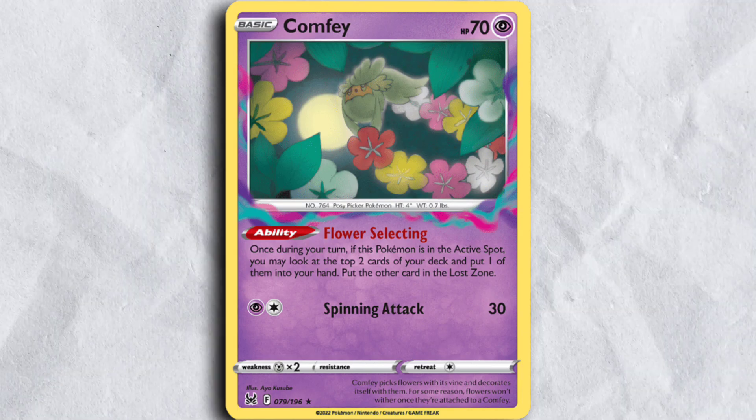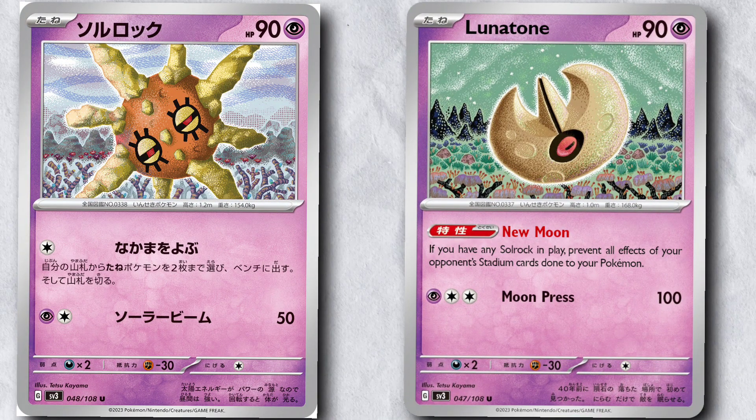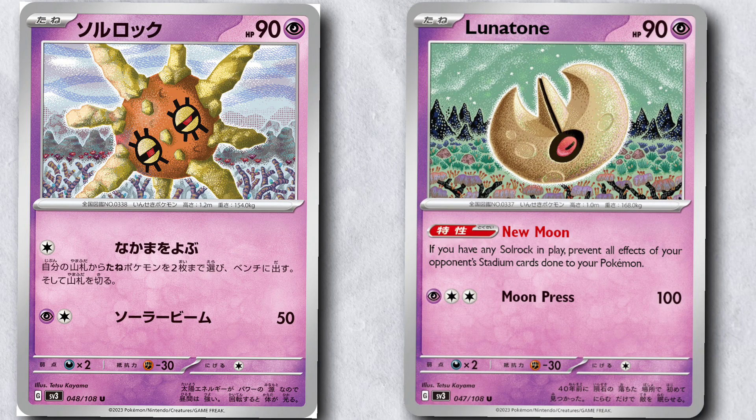In a deck like Lost Zone Box, the new League HQ could potentially throw a big wrench in your late game strategy, so you can have this Solrock and Lunatone combo, and in the matchups where it's not useful you can just Lost Zone them with the Colress or a Comfey.